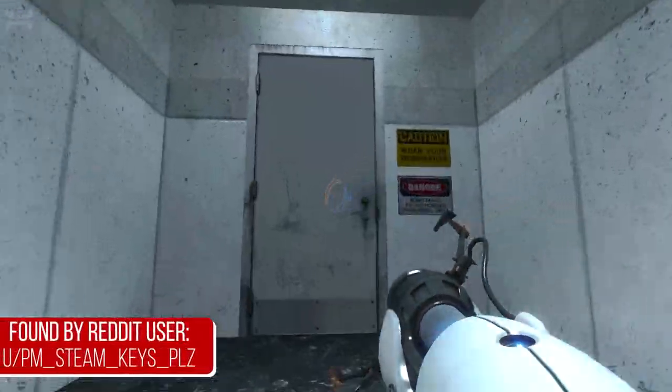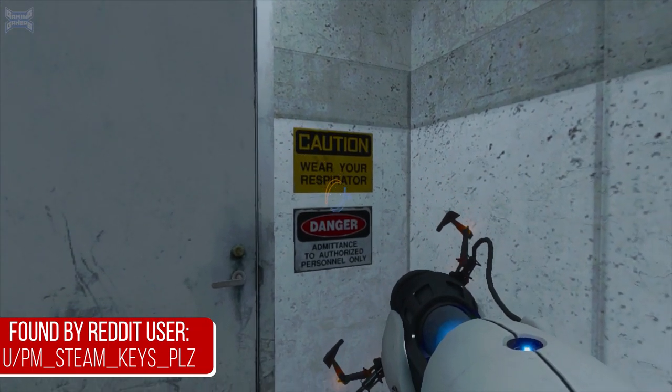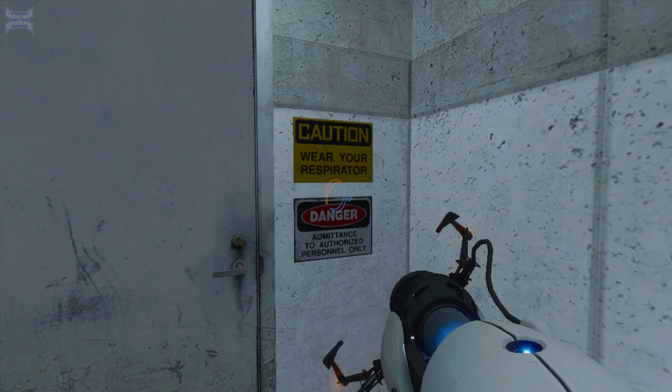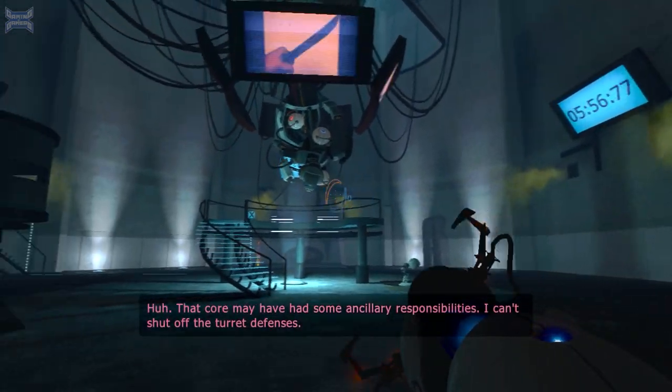For our fourth detail, we're going to the beginning of Portal, just before you see GLaDOS for the first time. You'll notice that there's a sign on the wall warning you to wear a respirator. This is because GLaDOS is known to kill people using deadly neurotoxins.